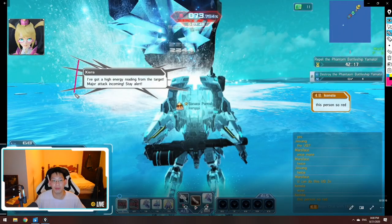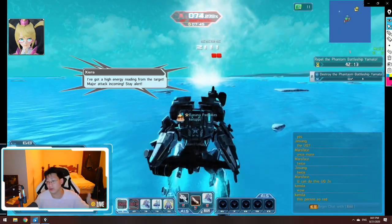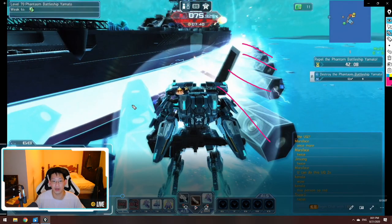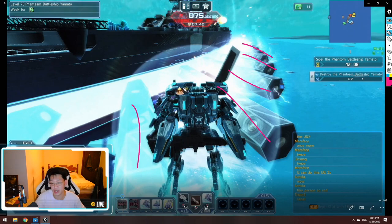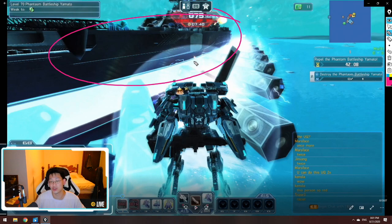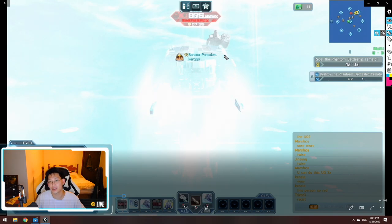Once you destroy both weak points, you'll get a message: 'I've got a high energy reading from the target, major tech incoming, stay alert.' The ship will pull out a bunch of ion cannons or rail guns — it looks scary but we'll kill it quickly. At this moment it will also turn on its shield so you can't hurt it. Pay close attention to the mini map — eight missiles are going to spawn around the map. Wait for the white explosion, then you'll see eight circles appear.